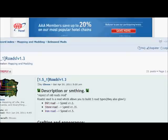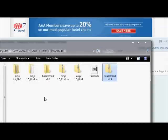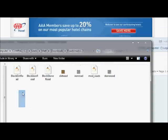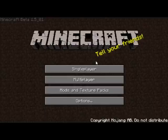Welcome back to MC Mod Testing. Today we'll be taking a look at the mod called ROADS. The download is simple — just grab the zip, unzip, and drop everything into your Minecraft jar. And we'll boot up Minecraft.